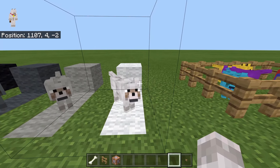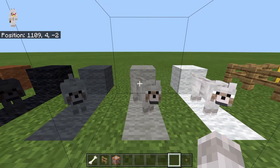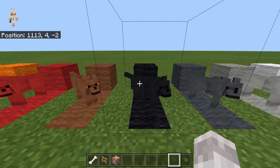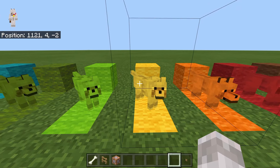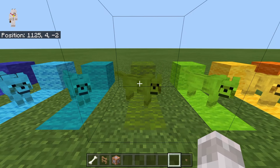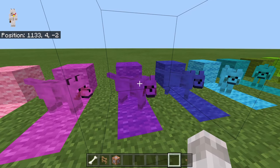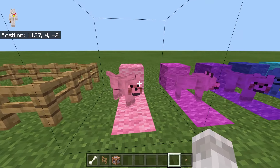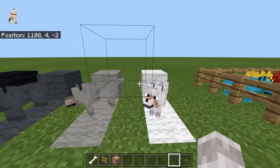I want to show you all of the different colors, and I'll show you how to get these yourself. So this is the white one, light gray, gray, black, brown, red, orange, yellow, green, dark green, cyan, light blue, blue, magenta, purple, and also pink. These are all of the different colors of dogs that you can get within Minecraft.